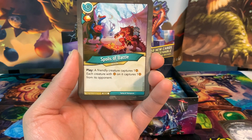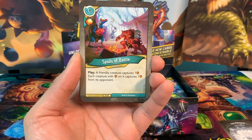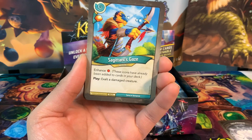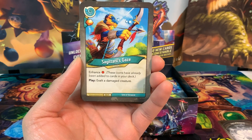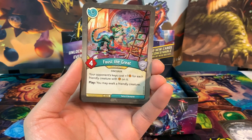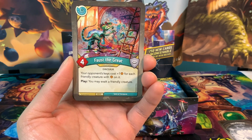Spoils of Battle is an action card with an amber pip: a friendly creature captures one amber, and each creature with amber on it captures one amber from its opponent — great amber swing card. Sagittarius Gaze is an action card with an amber pip: play, exalt a damaged creature.